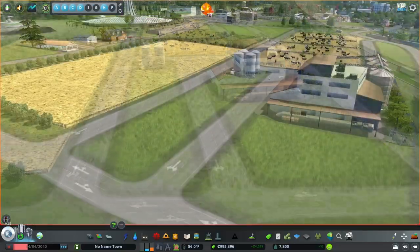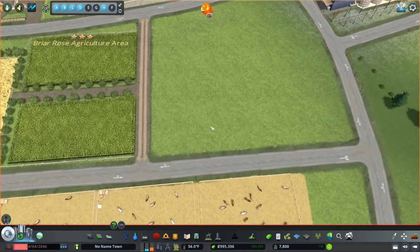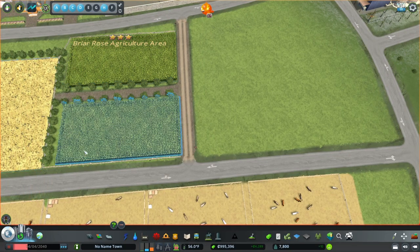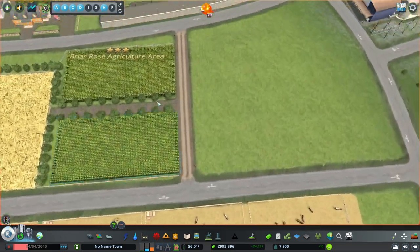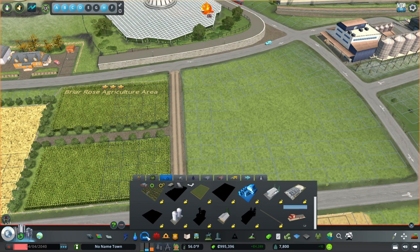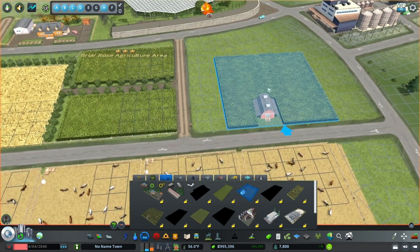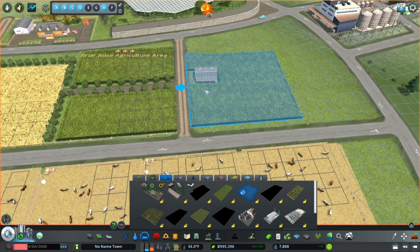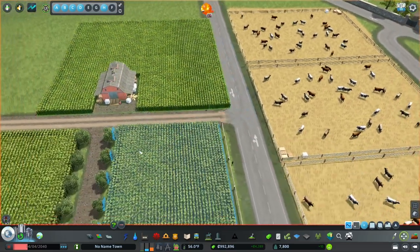I also want to add more crops because the special factories we're going to build are going to require more animal products and crops, and we need a lot of those to keep both flour mills running. Let's take a look at our farming stuff and check out the medium crop fields. We've got a medium crop field — it's about that size. We want to drop this in on the gravel road and line up the field, but we can't fit another one of the big ones in.